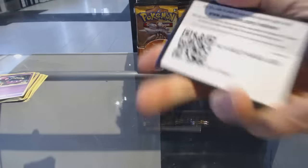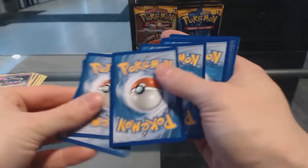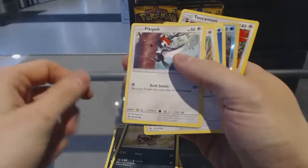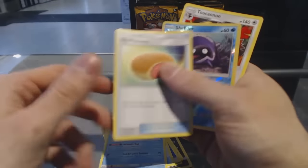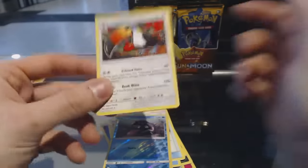Alright, pack three. I'll try and keep the pace up as best I can here for you guys, since I know my noobness is going to be annoying. Snubble, Alolan Rattata, Sandile, Pikipek, Spearow, Energy, Switch, Pukumuku, Big Melasada, Reverse Holo Sheldr, and a Toucanon.